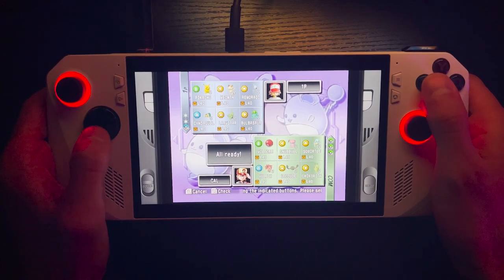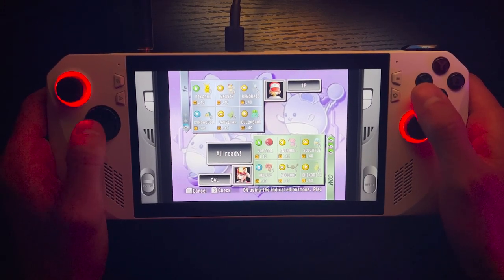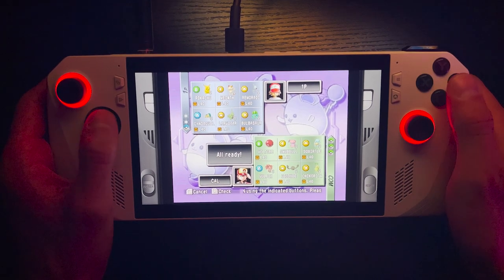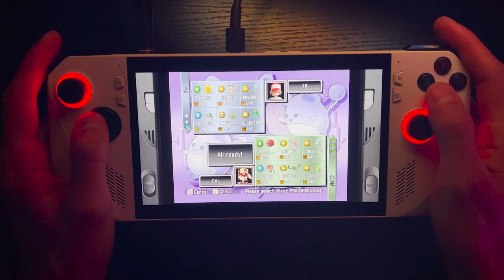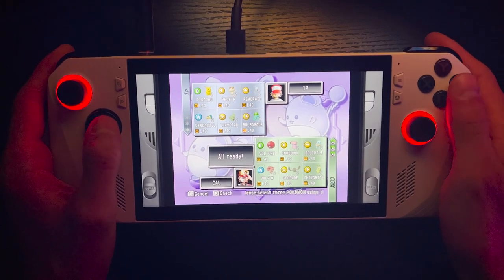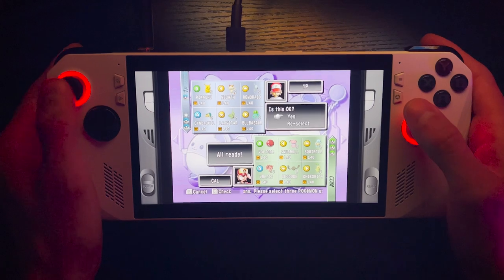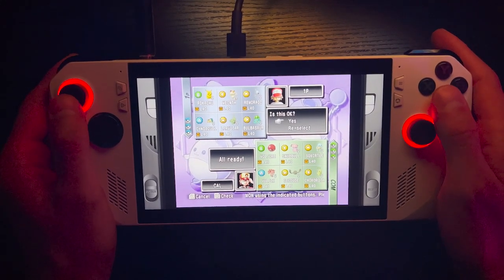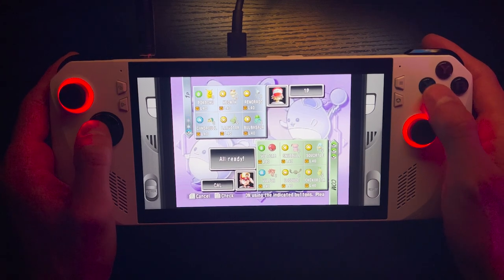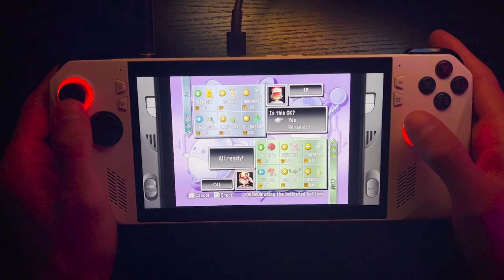We'll also add Larvitar. I don't know which one is the down button. Maybe we won't be able to do this. I don't know who I have. Let's reselect. I think that's Cyndaquil. Oh, it's this one — this is the D-pad. Larvitar and Bulbasaur. We figured it out.